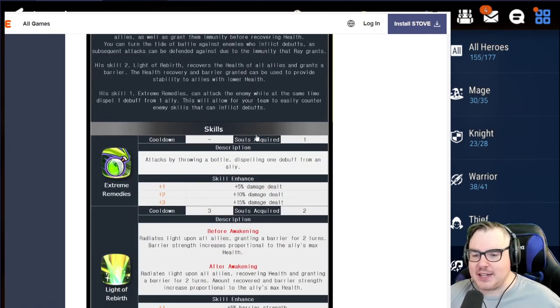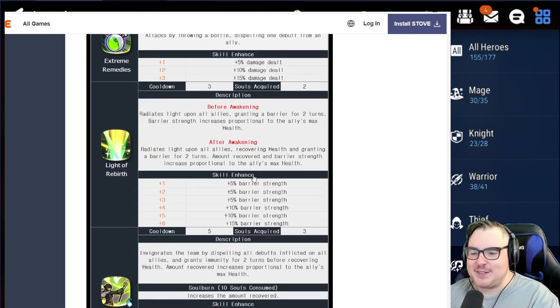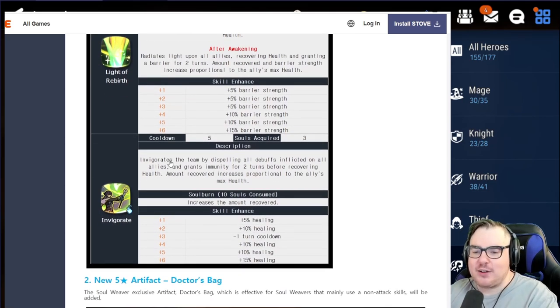His skill one heals by throwing a bottle and dispelling a debuff — called Extreme Remedies. His skill two recovers health and grants a barrier for two turns, with barrier strength proportionate to the ally's max health, not Ray's. His skill three, Invigorates, dispels all debuffs, grants immunity for two turns, and also recovers health proportionate to the ally's max HP. Importantly, this skill dispels heal block before it heals, so you will get that heal — which is fantastic.